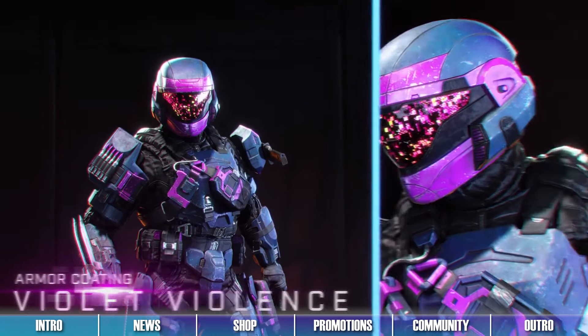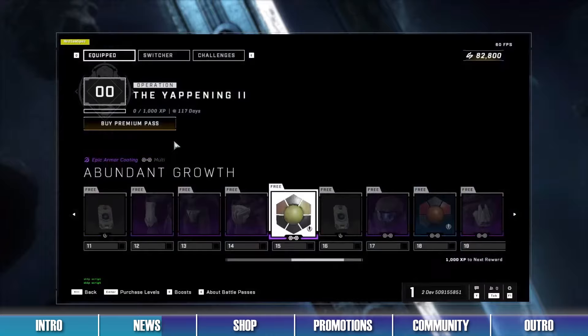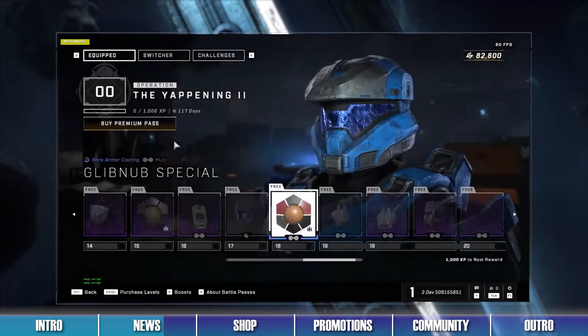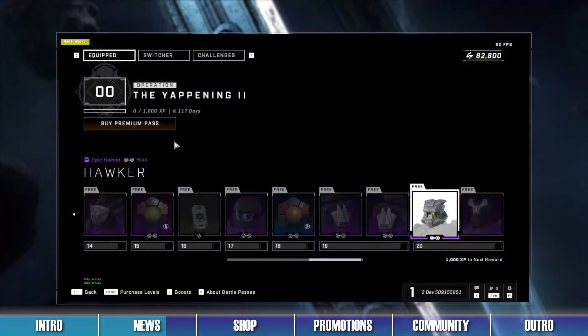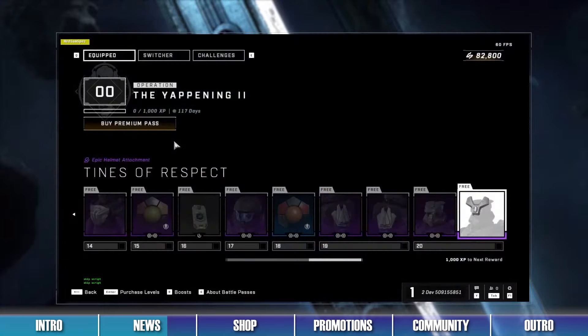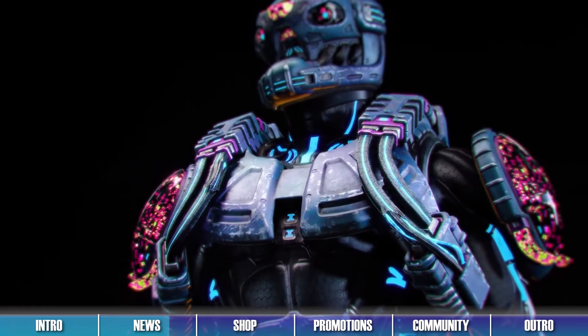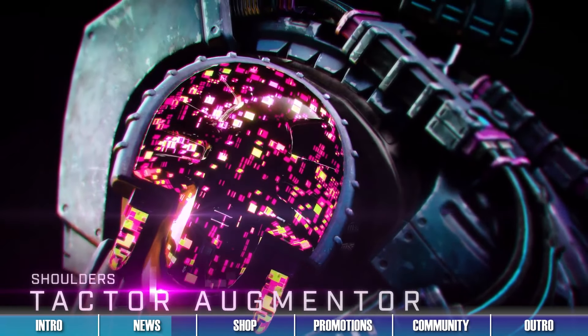After this operation ends, it should be followed by the Yappening 2 operation on April 2nd. This operation will also contain a pass with 20 tiers of free earnable rewards and will have the premium options so that the pass never expires. We'll have more details on this operation and future operations as they approach, so stay tuned here for all your event and seasonal news.